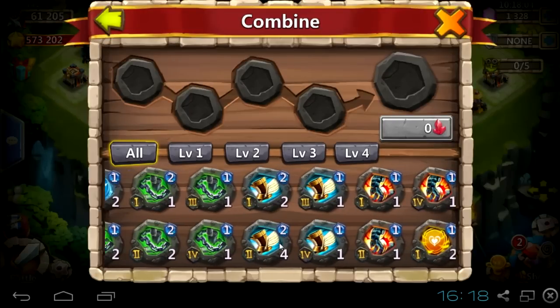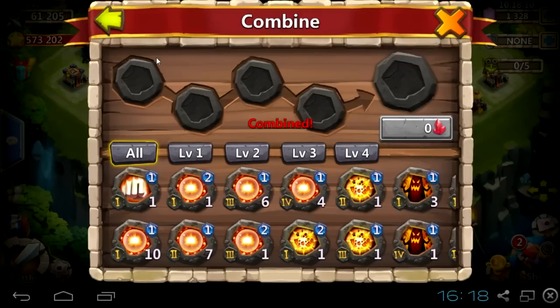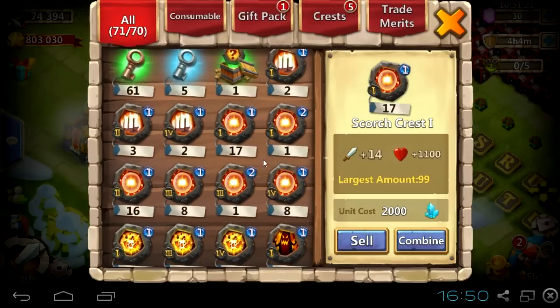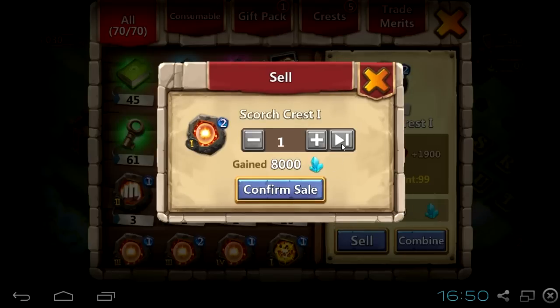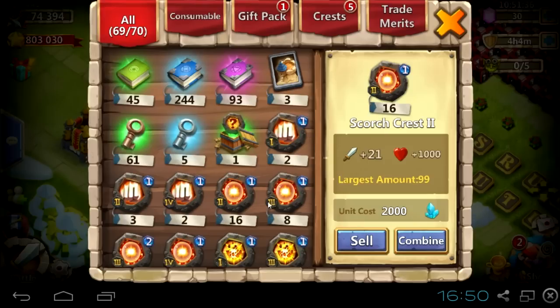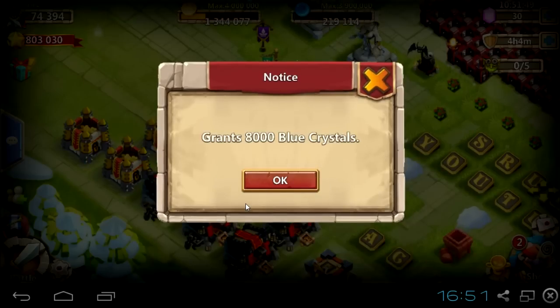I need them so badly now to combine higher level crests because the cost of red crystals just goes really high at the higher levels. So now I decided to sell all my Scorch and Bladeshare crests because they seem to be useless, and also any crest saying that it has a percent chance of doing something is not that good for the second talent. That's my opinion, and a lot of other players share this opinion and are doing the same thing.